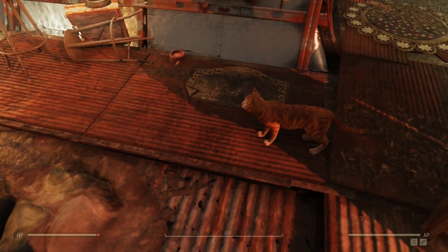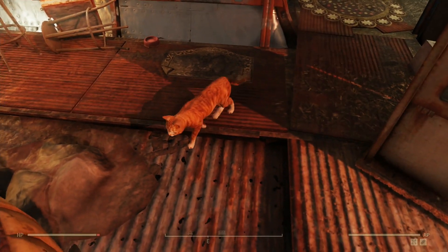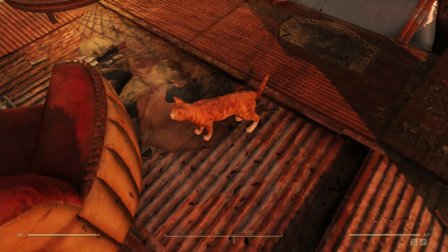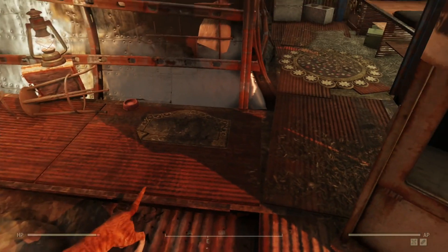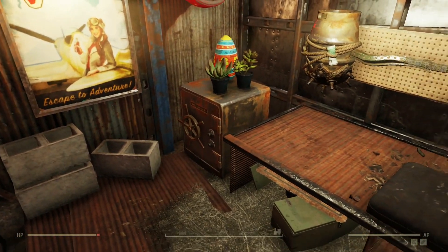There she is — still alive, believe it or not. She's so cute. I tried to tame her with the Animal Friend perk — Wasteland Whisper — and it doesn't work. I tried both of them. You can't tame her and have her as your own, I think. I might have done something wrong. If you know something differently, let me know in the comments.